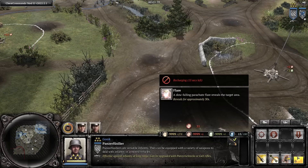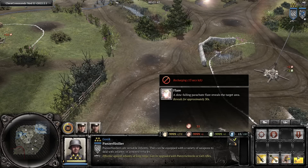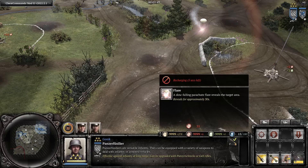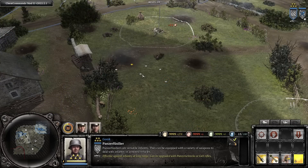The flare reveals a large area for about 30 seconds, and unlike planes, it cannot be shot down. With a relatively cheap cost of 35 munitions and a very fast cooldown of only 18 seconds, you can spam these flares to keep the same part of the map revealed, or reveal multiple parts simultaneously.